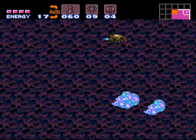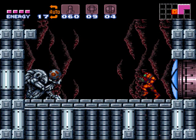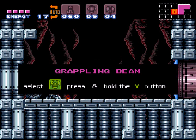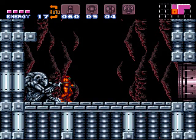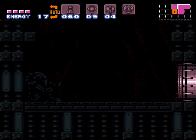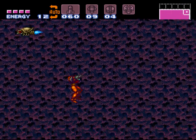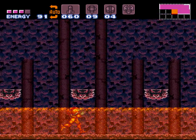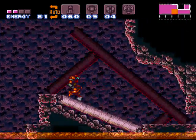Then jump straight across and find the grappling beam right there. Now normally you'd want to avoid the lava by going up top, using the grappling beam and going through a whole long series of rooms, but they're pointless. So we're going to do a short charge over here, run and jump as far as we can. Unfortunately we're going to hit the lava a little bit, but that's okay because we're not going to get hurt too bad.